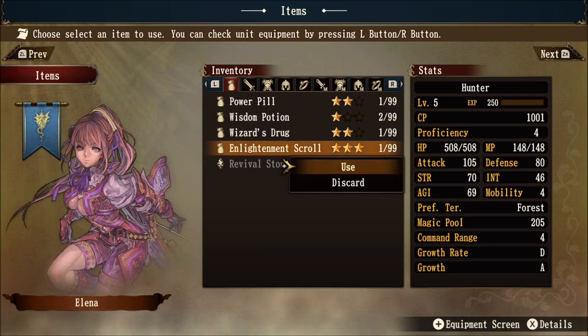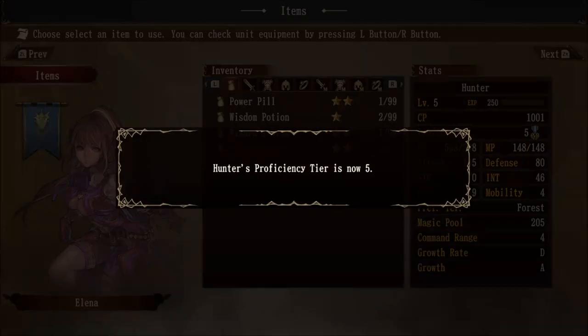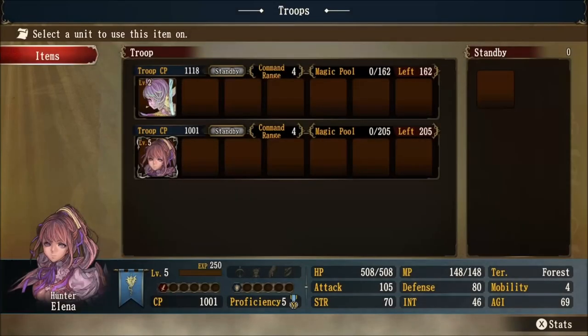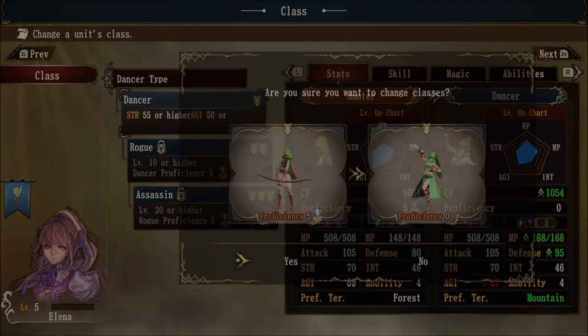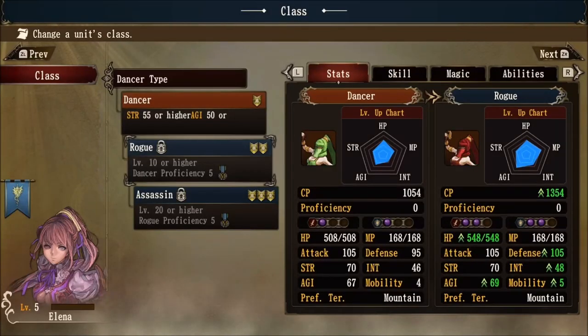The basic concept behind the enlightenment scroll to make the best use of cross-classing is to get to proficiency level five before you reach an actual level of 5, 10, 15, 20, or 25 — it evens out the cross-classing very nicely so you can have the most versatility. We're going to use the enlightenment scroll on Elena so she can now have proficiency level five at level five. So now let's change her class from level five hunter to level five dancer. This means that when we get to level 10 dancer, she will be able to actually class up to rogue at level 10 instead of level 11.